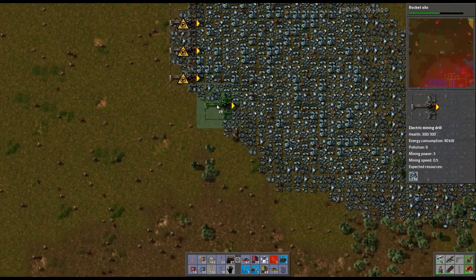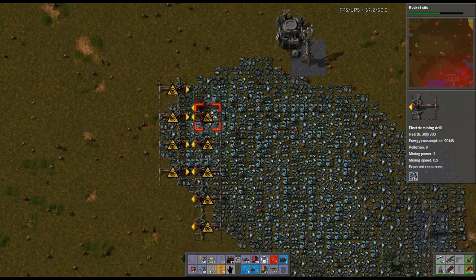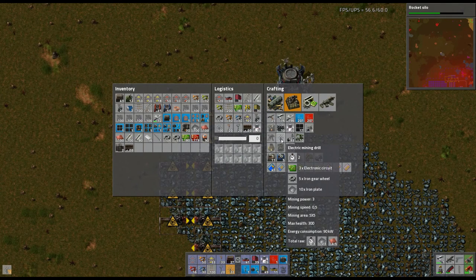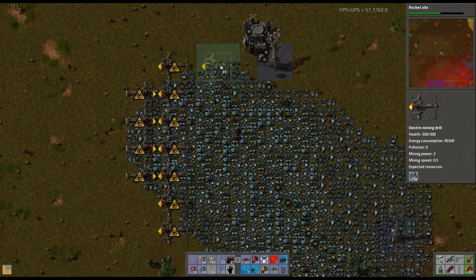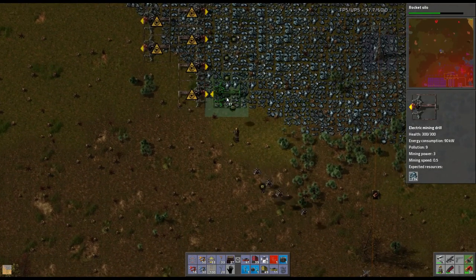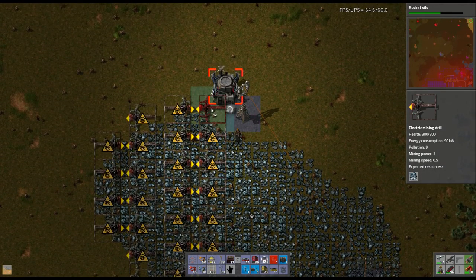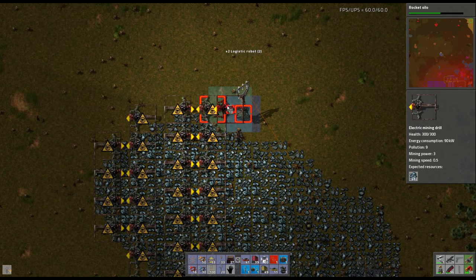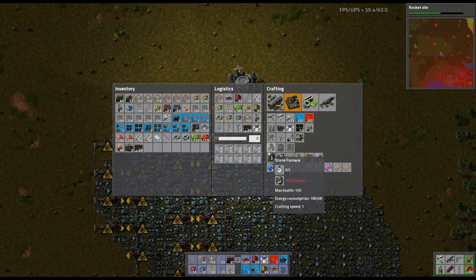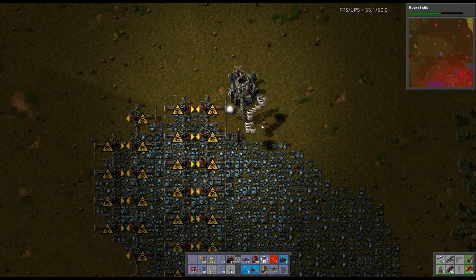I'm going to strip mine the hell out of this thing and send all the ore back to the universal receiver. Let's just make some on the fly - I really wanted to have an area that creates these but I didn't think I had a need for it. Now that I'm going outside I'm definitely going to need more. There we go - why am I picking up tons of bots? Because I picked that up and it has bots in it, that makes sense.